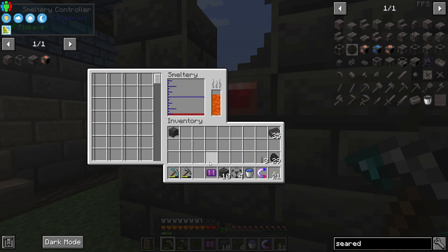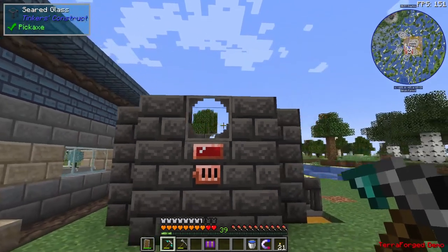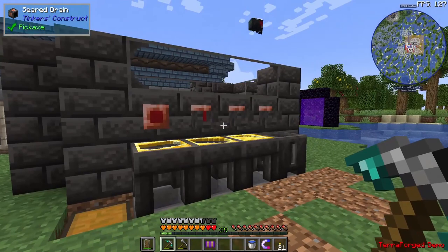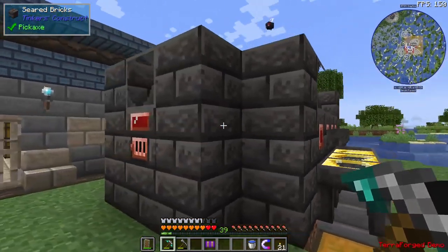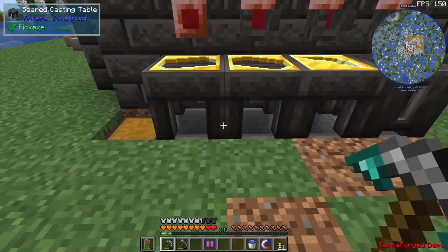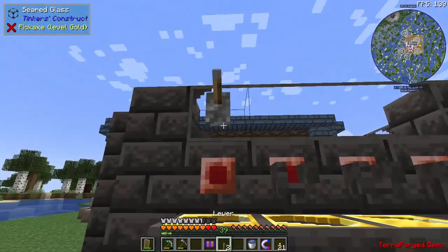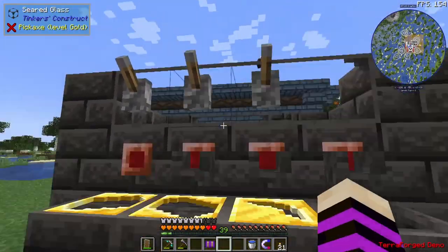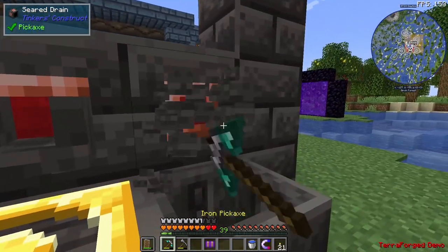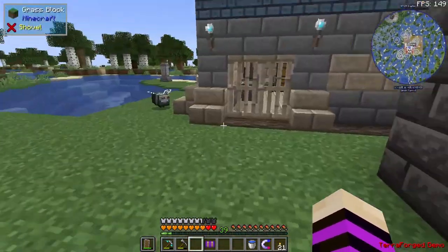There's some blood in here that came from maybe a fly or bee that flew in right when I completed the smeltery. But now we have a completed smeltery. One more thing to show: hoppers are one way to automate pulling product out. We can also put levers in place — right-clicking the lever will auto-activate the seared faucets, giving them a redstone signal so they pump out all our stuff.